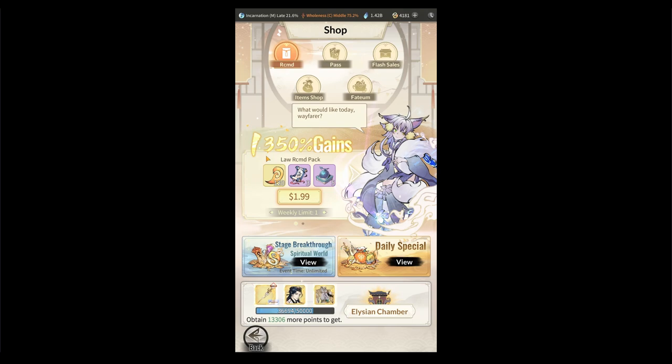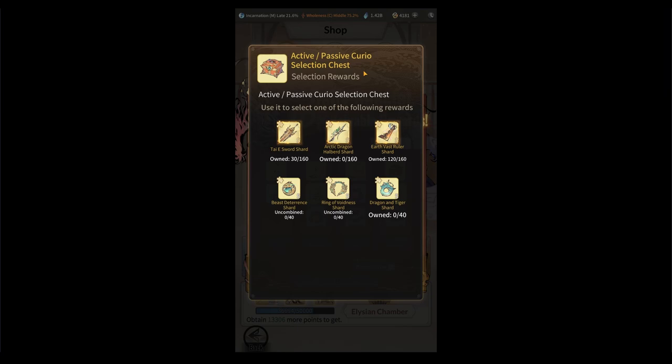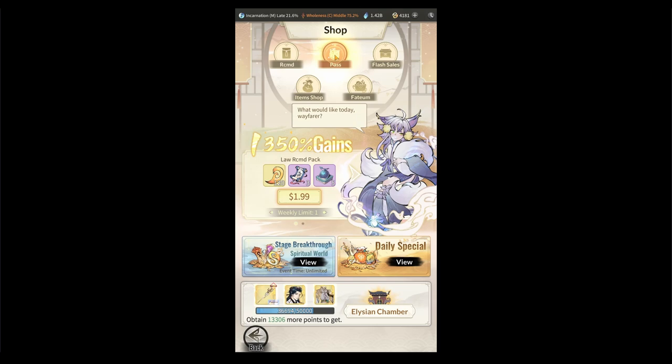The biggest thing you're going to want to get is the daily special. You get this and it is for 10 days, about $30 USD. It gives you all these rewards, the biggest of course being the active and passive curio selection chest, which gives you the opportunity to get better active curios.